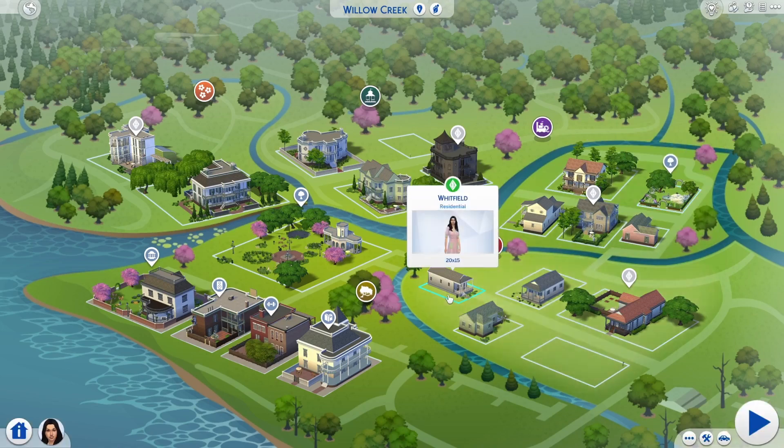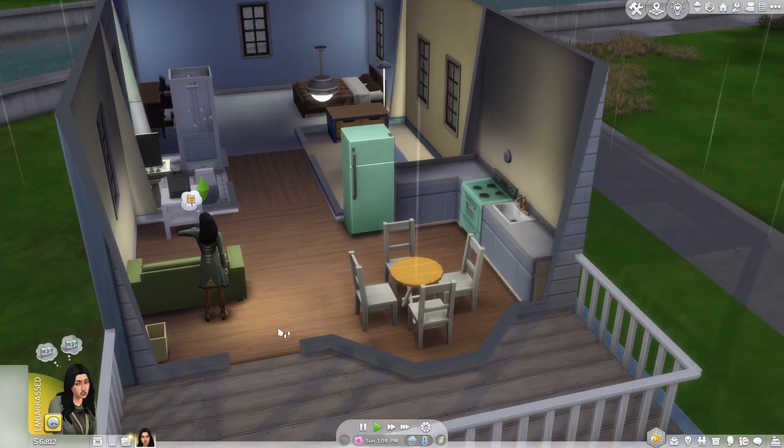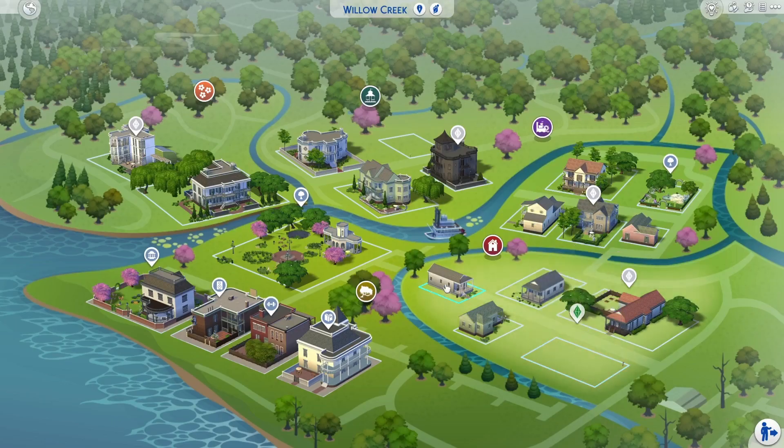If you have a residential lot that you'd like to change the lot type on — and you're not changing it to a tiny home or haunted house residential — the sim living there will have to move out first. So poor Juliet here is going to have to move out so we can change the lot type.